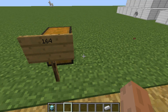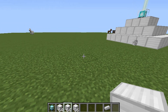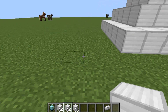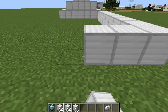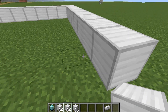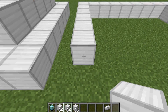The last one, you need 164 blocks of iron, gold, diamond, or emerald — that's a lot. You gotta make the layers nine by nine, seven by seven, five by five, and three by three. That's a nine-block-wide base.